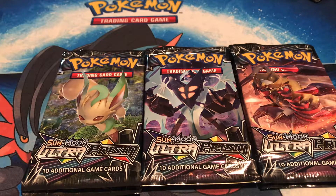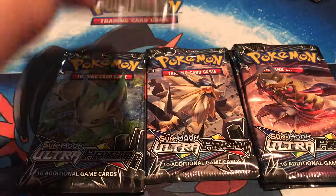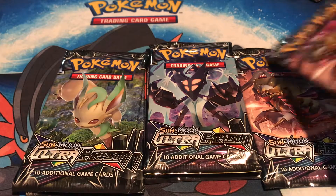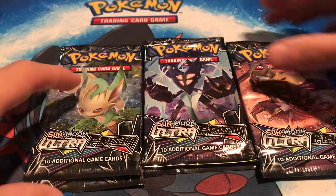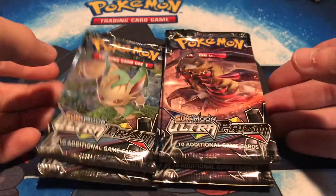What's up YouTube, it's Jake from JP Train Cards. Today I'm bringing you another six-pack Pokemon Sun and Moon Ultra Prism opening. We got two Leafeons — a Dawn Wings and a Dusk Mane — and two Giratina packs. Please go check out my other six-pack Ultra Prism openings, they've been pretty epic.